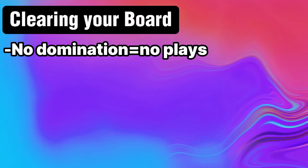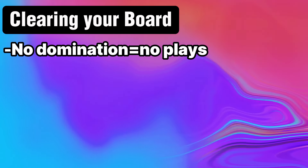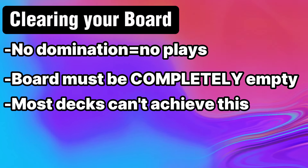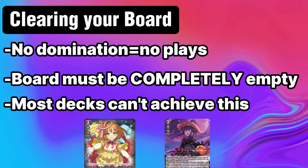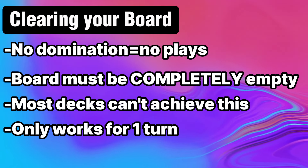Clearing your board: as detailed in the weakness portion, if you're able to prevent Shiranui from dominating, you're effectively buying yourself a free turn since their turn will be relegated to just 3 attacks. However, this strategy will only be effective if you're able to completely clear your board, which is not something most decks are well-equipped to do. There are only a few decks that can consistently clear their board every turn, and this strategy can only buy you one turn since during the next turn you'll be forced to call something from your drop.